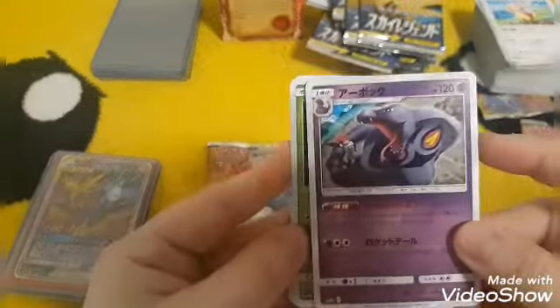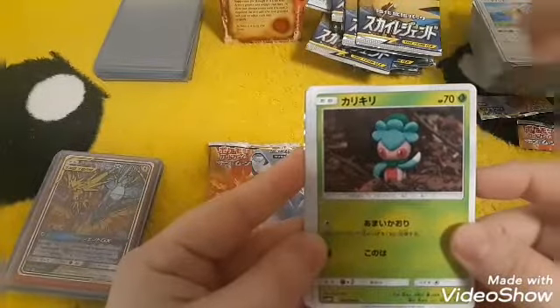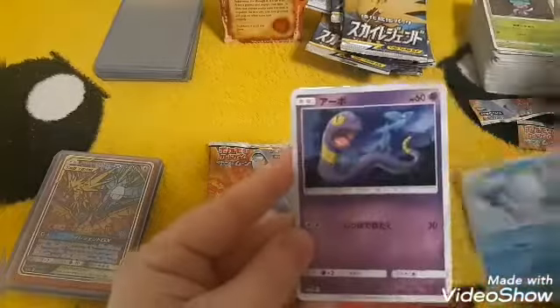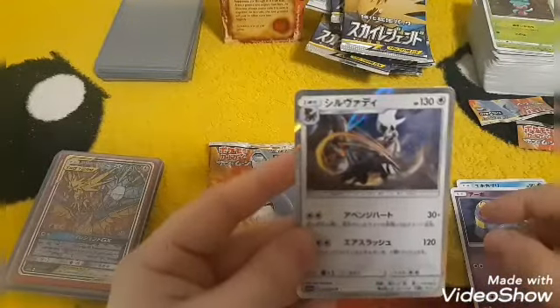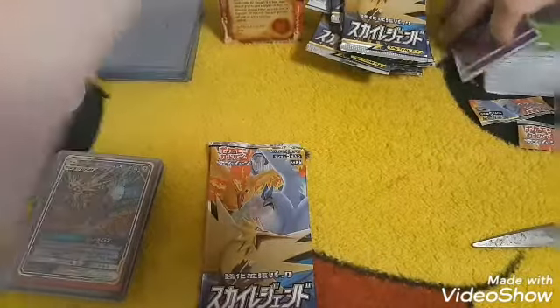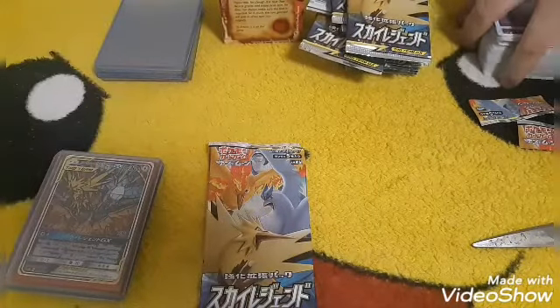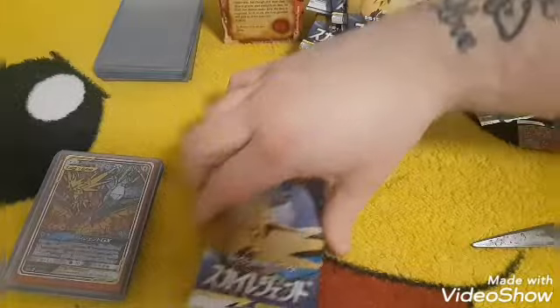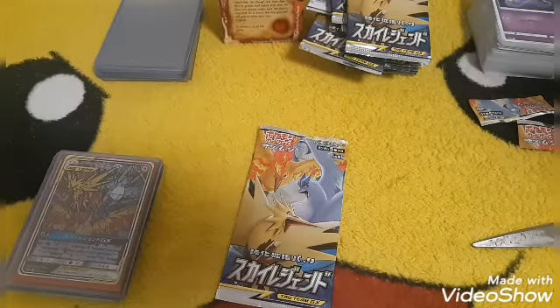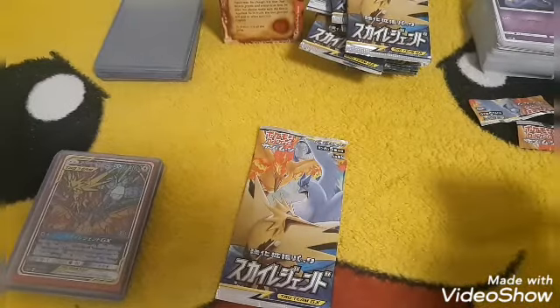Starting this one off with an Arbok, a tree thing, a snow thing, Ekans, and a holo Silvally — first Silvally right there. Wait — it's not Silvally? I'm pretty sure it's Silvally, I could be wrong.